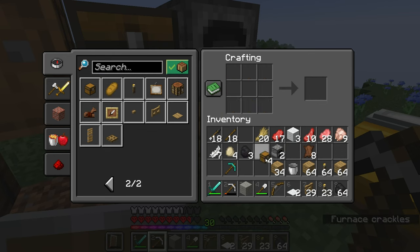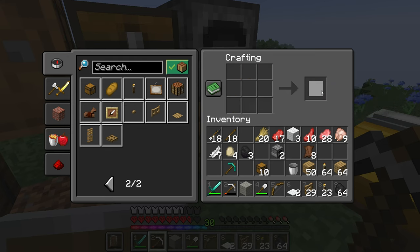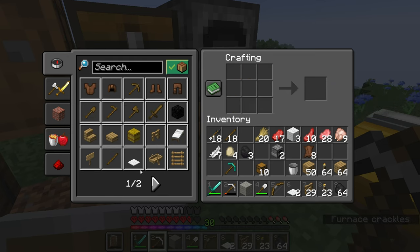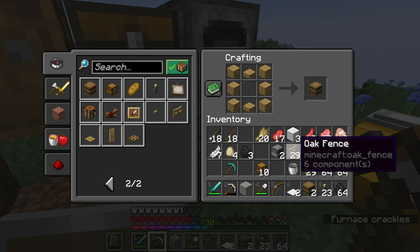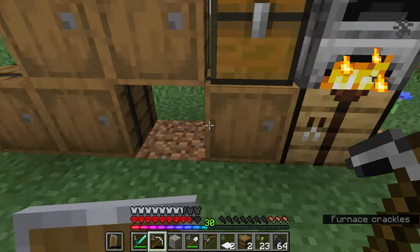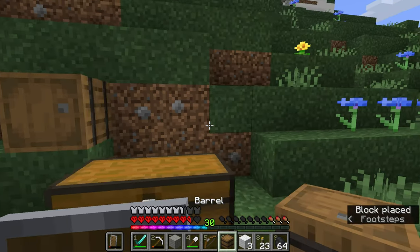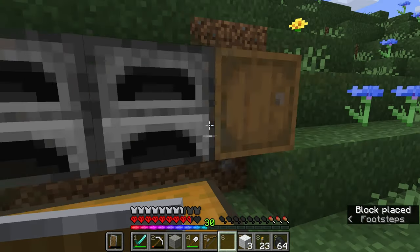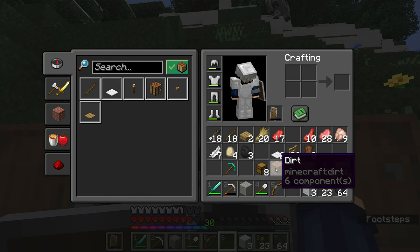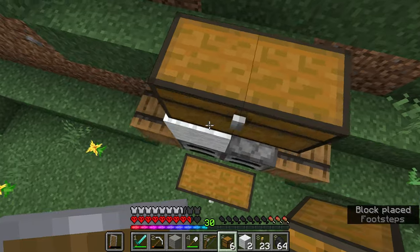Four for the initial chest and then six for the hoppers, plus two barrels for the coal. Let's go and put this down — I'm just going to shove it here, it's out of the way and easy to access. It's only temporary until we get our starter house done. Now all I need to do is wait for the iron to smelt.